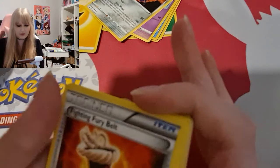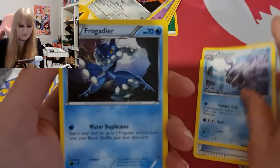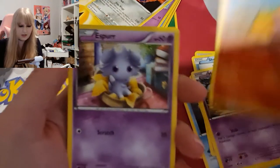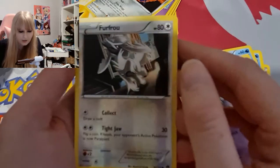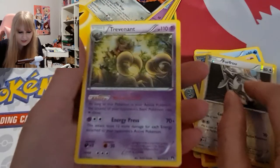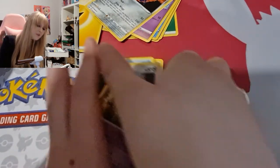One, two, three. We got a Fighting Fury Belt, Froakie, a Shelter, a Nummle, Espurr — super cute, I love Espurr — holographic Flabébé, pretty cute, and a Trevenant. I guess we did alright, but that's why I didn't want to open it — no high expectations there.